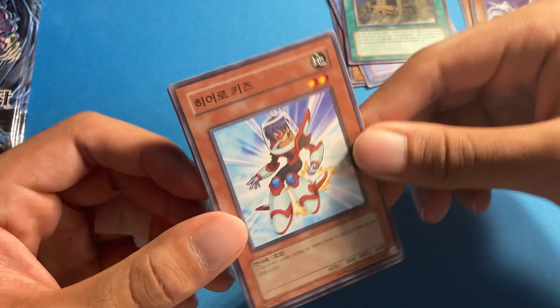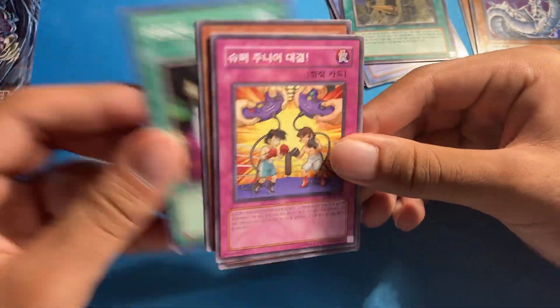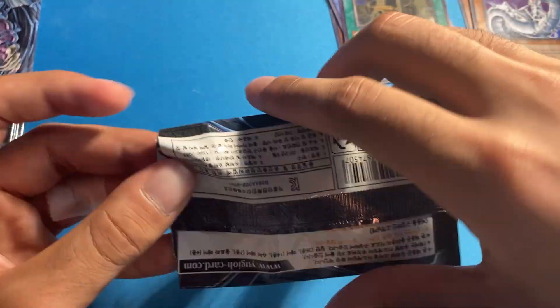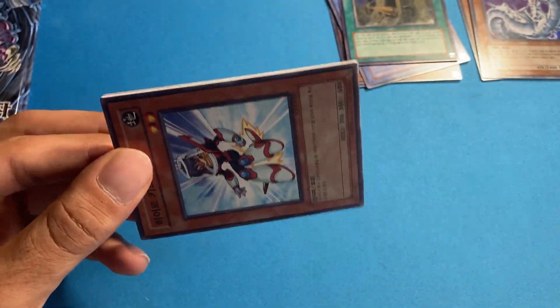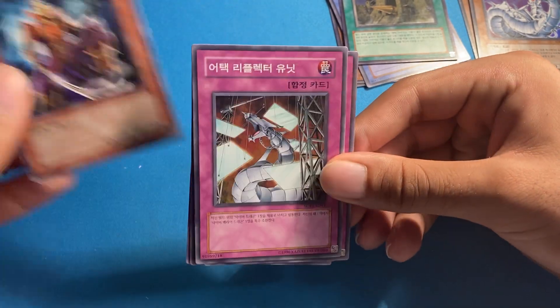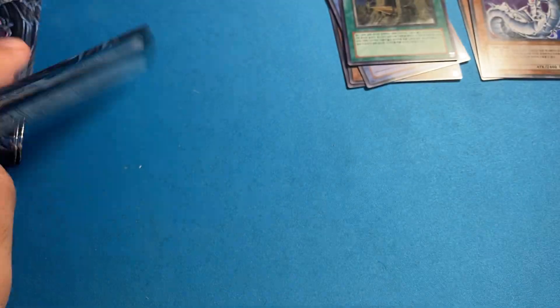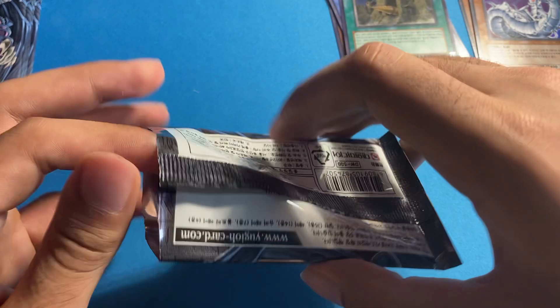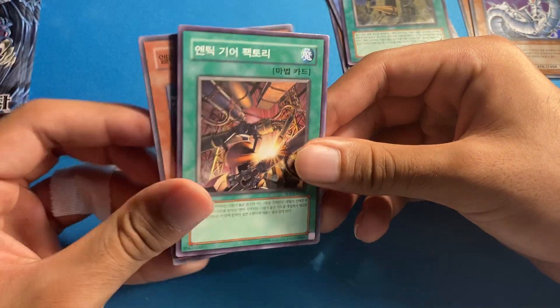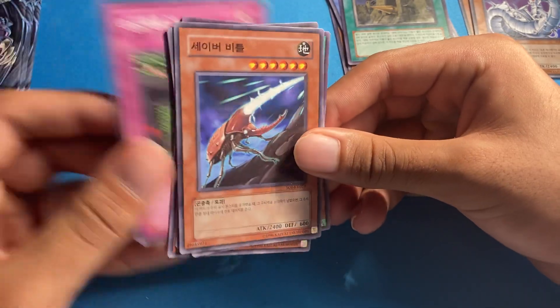Proto Cyber Dragon is better than the Cyclone Boomerang-type ultimate rares, but yeah, we're due for a lot of super rares. Malfunction — whenever I see a trap card as the last card in the pack I get anxiety that I'm about to pull another ultimate trap card.